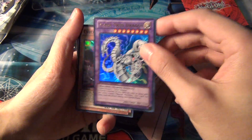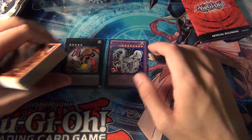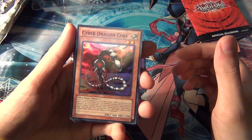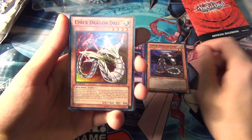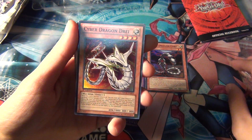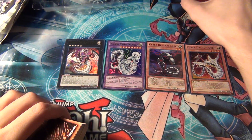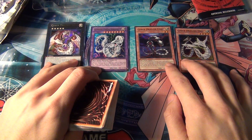Cyber Twin Dragon is a Level 8 fusion made by fusing two Cyber Dragons — pretty cool card. And then we have a super rare Cyber Dragon Core and a super rare Cyber Dragon Drei. So those are the holos: four holos total — two ultra rares which are the extra deck cards, and two super rares from the main deck.